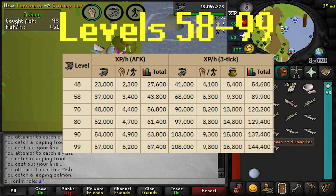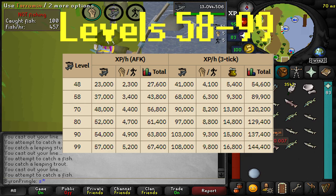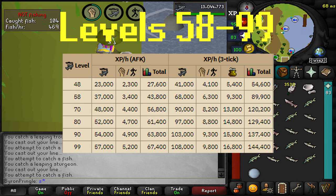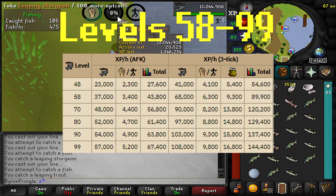Once you start barbarian fishing at level 58 you can expect around 37,000 fishing experience per hour along with 3,400 strength and agility XP. This will scale higher as you level, going up to around 57,000 fishing XP per hour when you're around level 90 or above. The reason I like doing barb fishing all the way to 99 is that it's pretty AFK and it's good for training strength and agility passively too. And just like that, you're level 99.